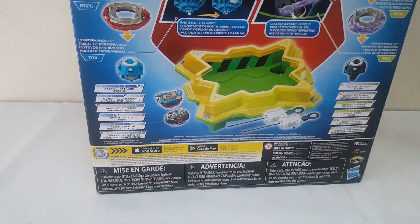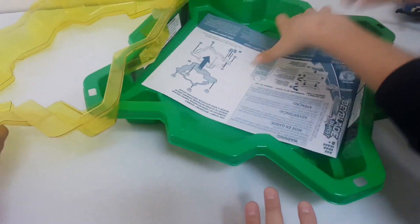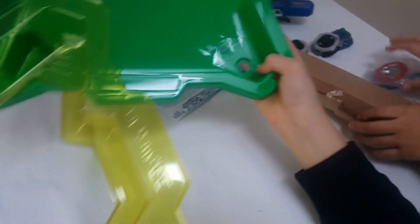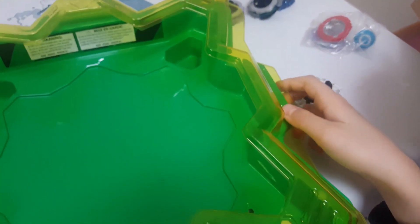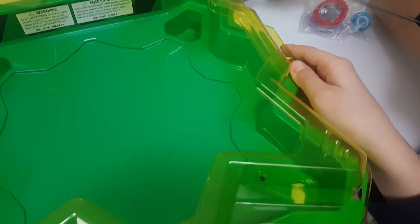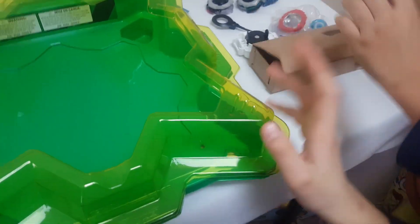Now let's open it up. So this is the stadium. You show them the stadium while I take care of this. The stadium is green and it has this top part which you attach right here. When you put your Beyblades in it, they won't fly out.